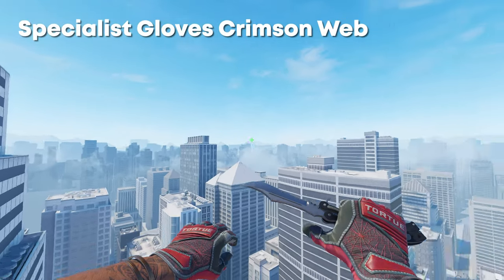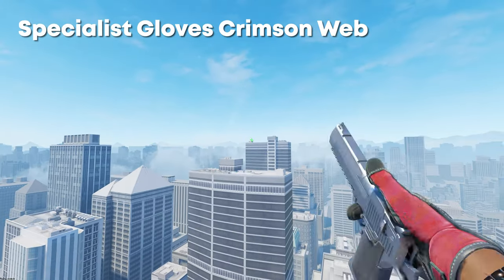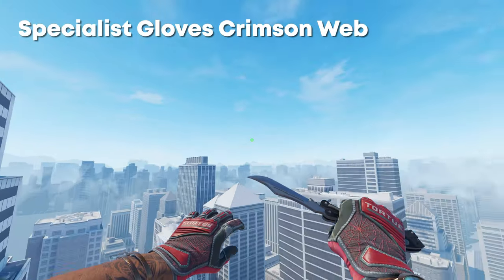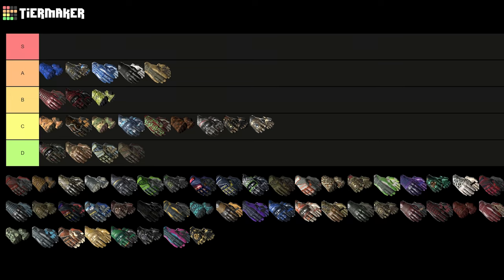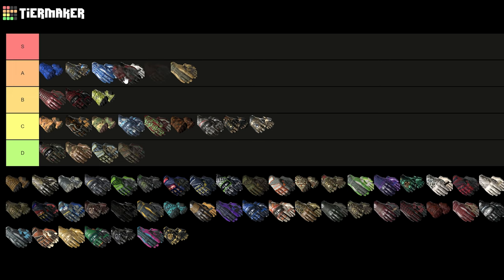Next up we have the Specialist Gloves Crimson Web, and I actually really like this pair of gloves. The underside looks really nice, and when you have a pistol out or get out a rifle it looks really good — just overall an absolute W pair of gloves. The ones I'm looking at are the Tier 1 pattern, so they're completely symmetrical and the webs look absolutely insane. The red looks really nice on CS2 now — I would put them somewhere up here in A, probably above the Blue Gems, just because I actually really like Specialist Gloves.